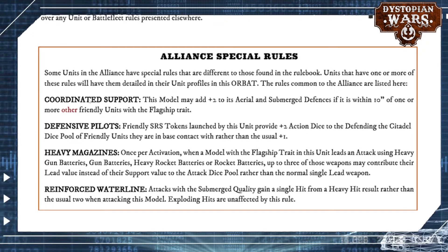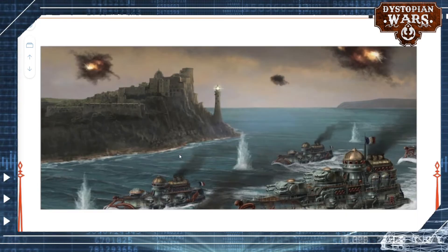Now when it comes to the Alliance special rule, not a lot has changed. Coordinated Support is the big one that got a change. You get plus two to aerial and submerged defences for ships with this rule, if within 10 inches of one of the other friendly units with the flagship traits — meaning a flagship with this rule automatically hands it to itself. You do need something next to it, which makes sense when the rule is called coordinated support. You can't just coordinate with yourself.